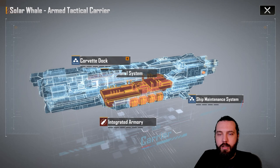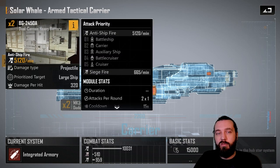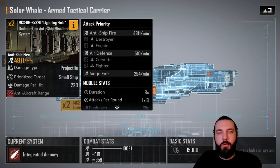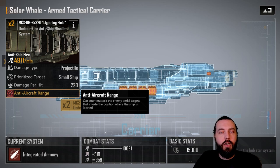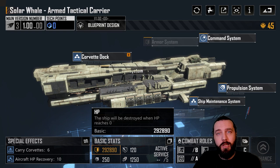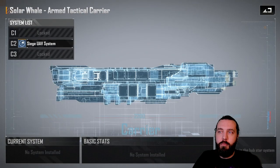Looking at slot A — the integrated armory. In A1 you have dual heavy cannons doing 5,120 DPM, 2×1 attacks per round, 15-second cooldown, 5-second lock-on, and 320 damage per hit. You also get the DODAC anti-ship missile system targeting small ships: 1×8 attacks per round, 35-second cooldown, 4-second lock-on, 8-second duration. These also have anti-aircraft range and can counter anything in the mid-row — they did change it from front row. The Solar Whale has 300,000 HP base with 120 armor, so the mid-row placement makes sense given how tanky it is. Not a bad backup system at all.